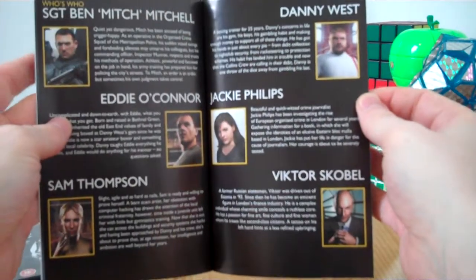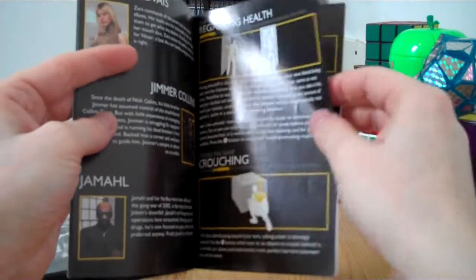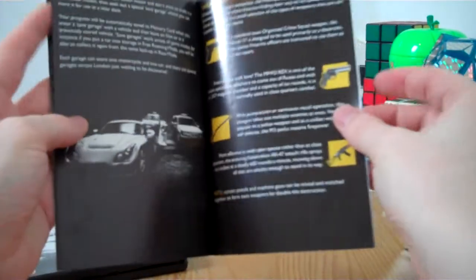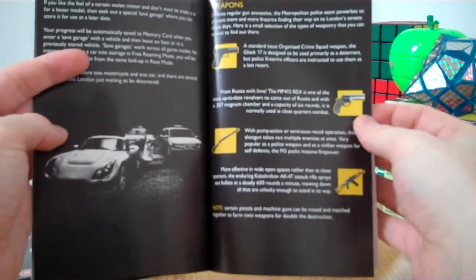Yeah, nothing much interesting in the manual. It's in colour though, which makes a nice change, because usually the PS2 manuals are in black and white. There are different weapons shown in there.